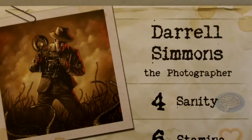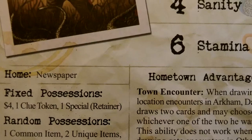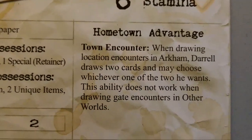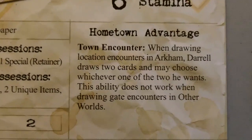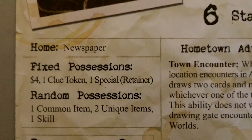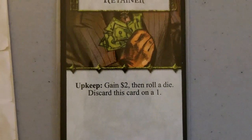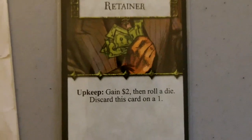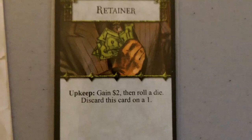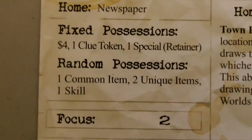Our third investigator is going to be Daryl Simmons, the photographer. Starting with four sanity, six stamina, and he begins the game with the newspaper. His ability is Town Encounter — when drawing location encounters in Arkham, Daryl draws two cards and may choose whichever one of the two he wants. This ability does not work when drawing encounters in the Other World. He starts the game with four dollars, one clue token, and a retainer. During upkeep we gain two dollars, and we roll a die and discard this card on a one. Great thing to have. He randomly gets one common item, two unique items, and one skill.